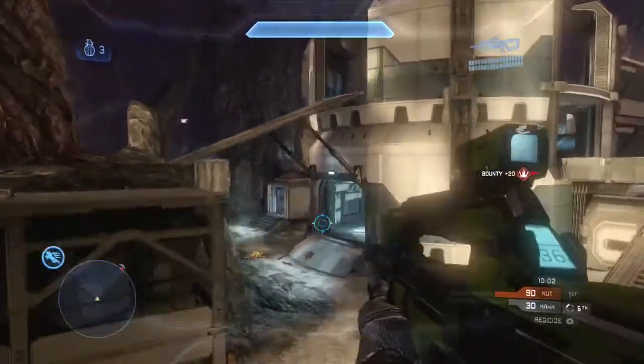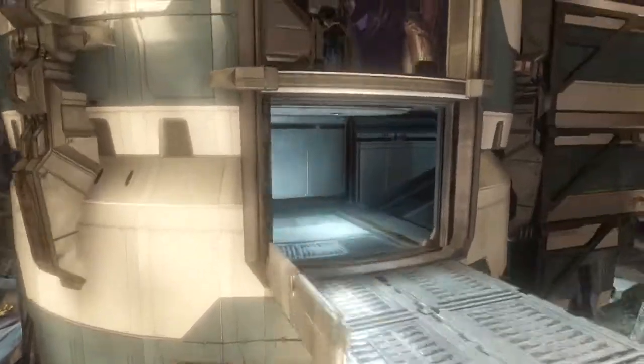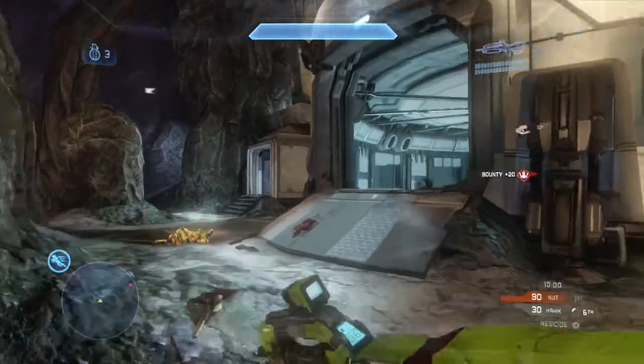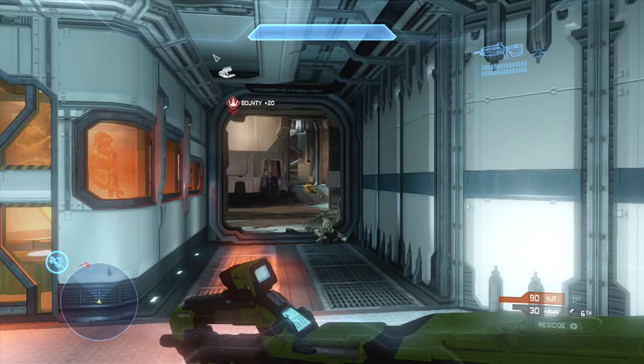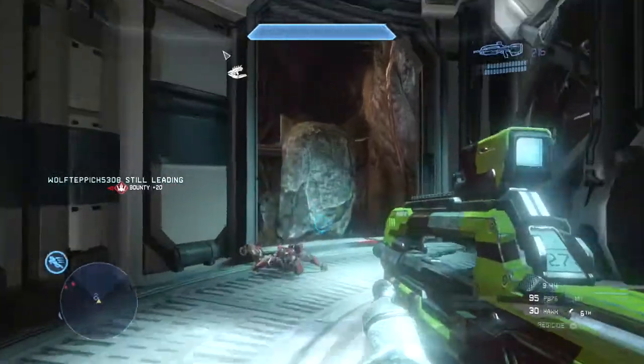Going bottom middle again — I would probably push top middle, either through the ramp to get the height advantage or staying in purple forest, which you do end up doing later in the film. You throw three very dumb grenades here. You're loading out with the grenadier perk so you have three grenades, and literally all three hit nothing. If you're loading grenadier and have three grenades, you have little to no reason to fail that hard. Those three grenades you just threw would have saved your life two to three times in the situation you're about to encounter.